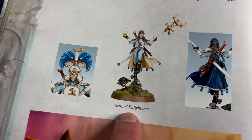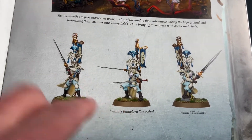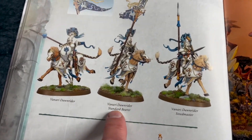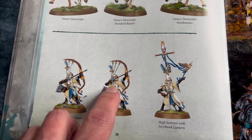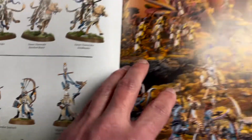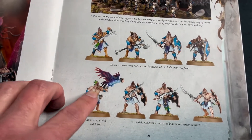Here are our figures. We've got the Vanari Enlightener here, which is a new figure and is the head of our Lumineth band. Then we've got the Blade Lords — very nice melee swordsmen. The cavalry, our Dawn Riders, very nice figures. Sentinels with these bows that have kind of three strings at the top, which must be very hard to draw back. And that's the High Sentinel, which has a bird flying off. Here's our Cursling with the torso coming out — charming.